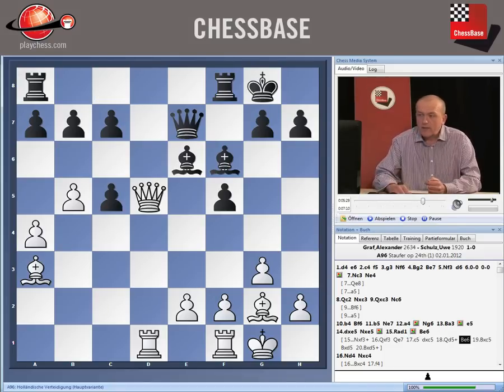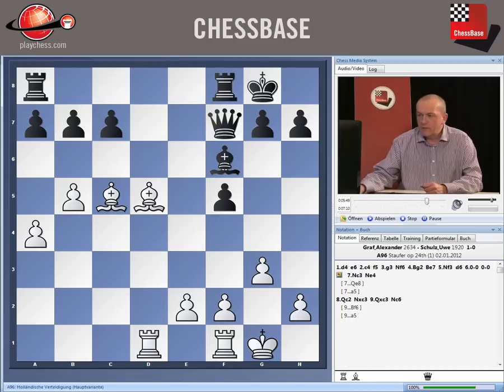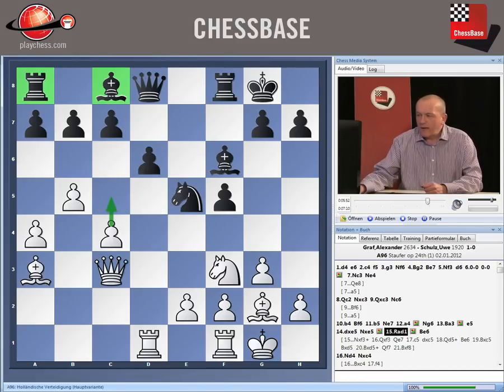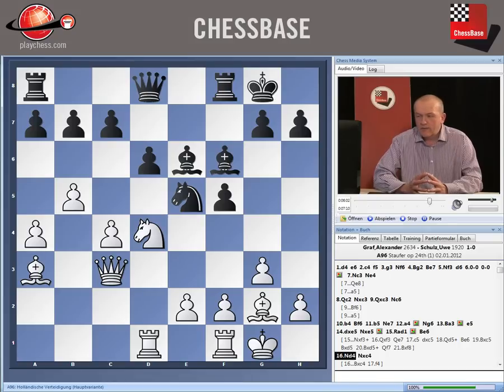Black can take but then Queen d5 check. As usual when you're better developed you tend to win the battle of the tactics, and so it is here. Bishop takes c5 is just a very strong move. If Black takes the queen we take back check and this just wins — White is going to win the exchange. If Queen f7, we just take on f8 — very simple. Going back to the game, Schultz played Bishop e6, making a noble attempt to complete his development, but as usual the grandmaster is on top of the tactics and plays what is to all intents and purposes a winning move: Knight to d4.